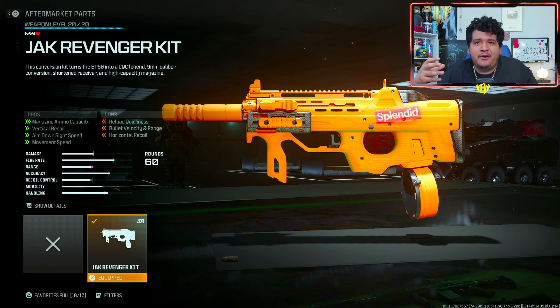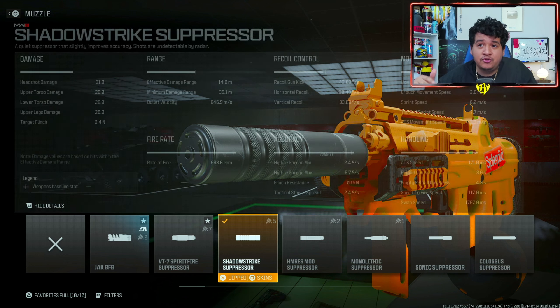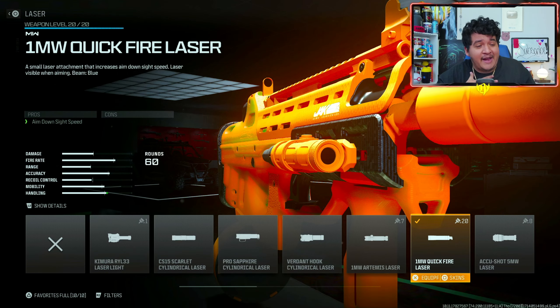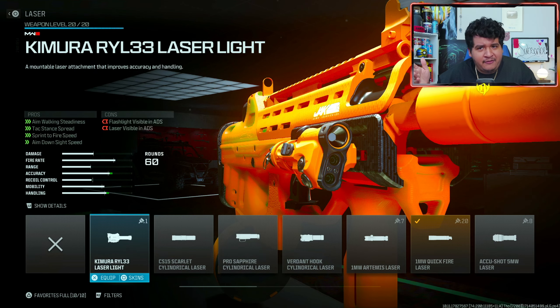So of course, before anything else, we put on the Jack Revenger kit in the aftermarket parts/conversion kit section of the gunsmith. This transforms the gun into an SMG, giving it a faster fire rate and thus a faster time to kill — better than the MCW and the HRM9. For the muzzle we've got the Shotstrike suppressor, keeping us off the minimap every time we shoot with no drawbacks. The laser I like using is the 1NW Quickfire laser — it doesn't show up even when you ADS, and gives a nice 5% speed boost. But if you want more benefit, you can go with the Kimura Ryan laser light for sprint-to-fire time and ADS speed.